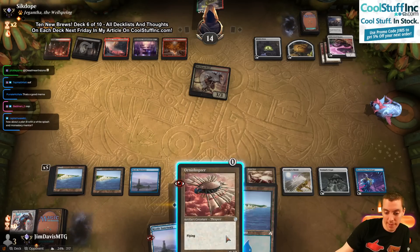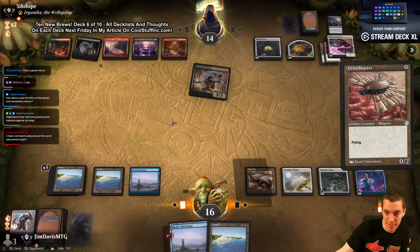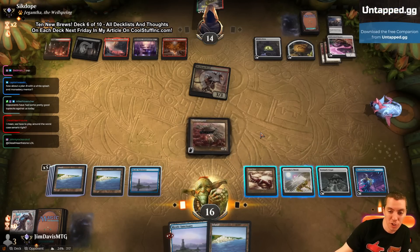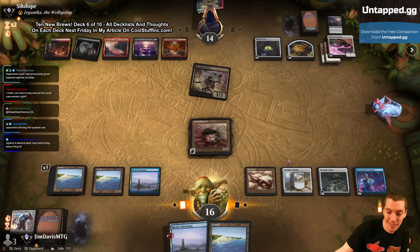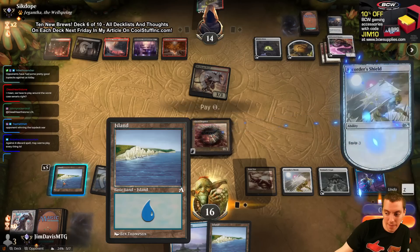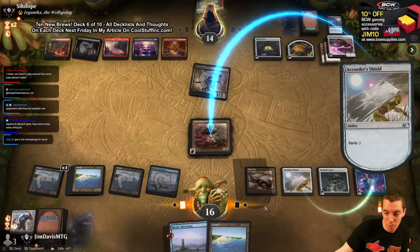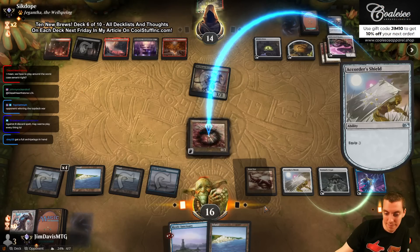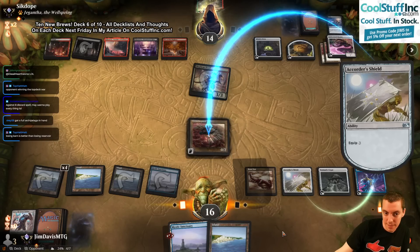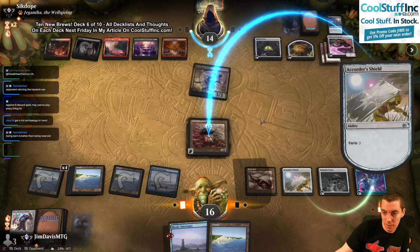I could play Ornithopter and put the shield on it — that gives me a 5-toughness blocker. If we play Karn, it dies to the board — they attack with Bugbear and just kill it. Quarter Shield is up. I guess we're Bonesaw-ing for two. They want to activate Bugbear, sack the Bugbear — they can't do that. So we can attack for one.